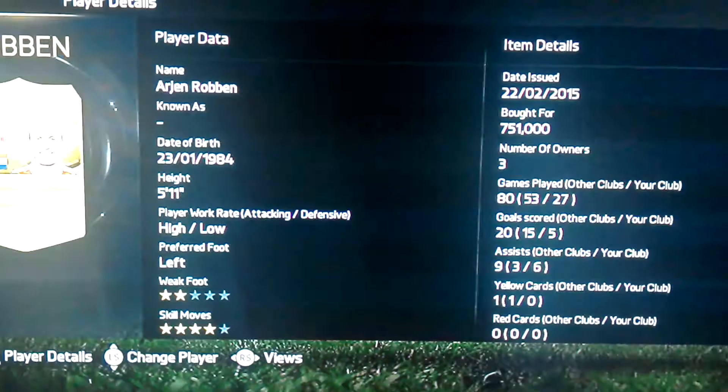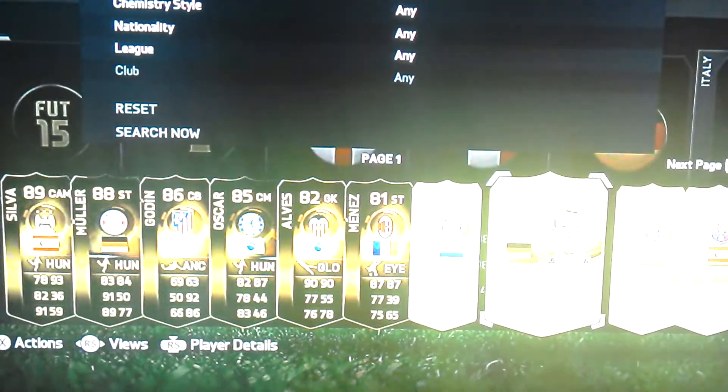I've also got in-form Diego Alves, he's like $50k — quite cheap as well. And then I've just got Menez for no reason basically.